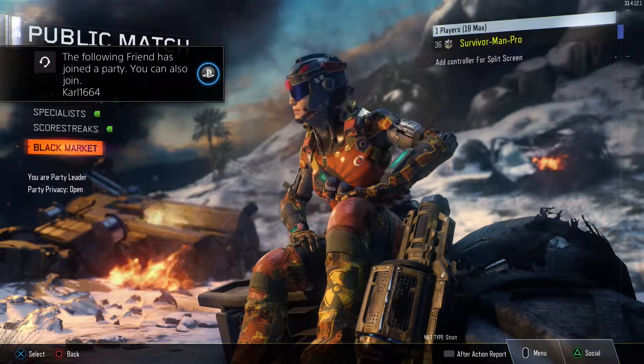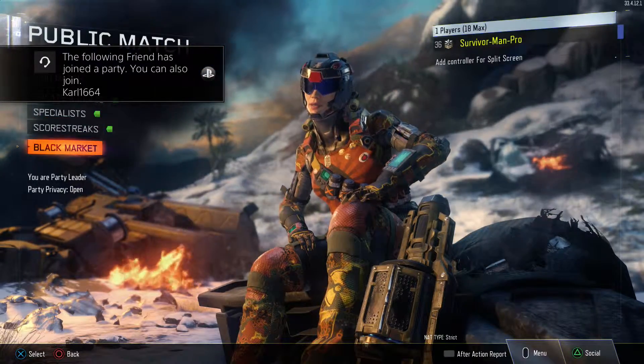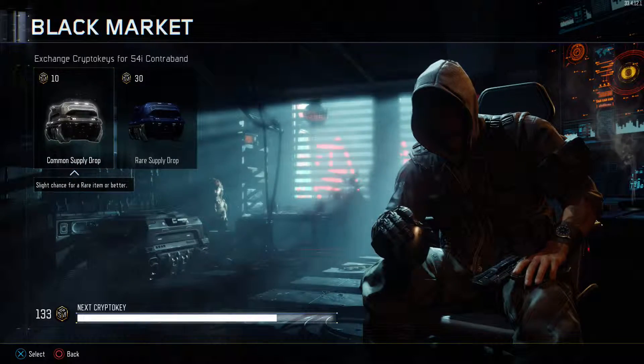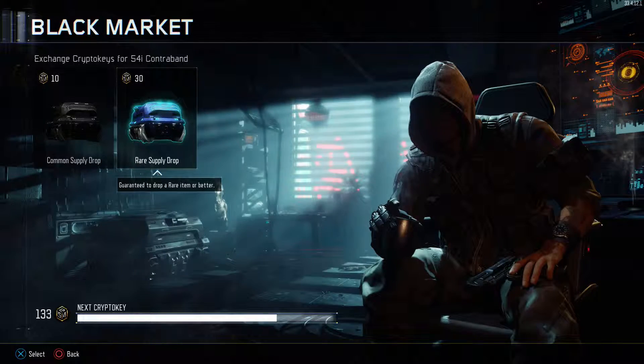What's up guys? SurvivormanPro here. I was thinking about unboxing some of these black market items. They're common supply drops, kind of like in Advanced Warfare — they had these supply drop type things too.